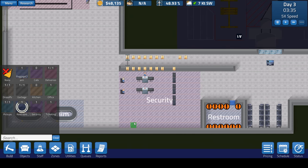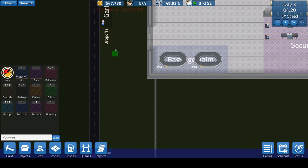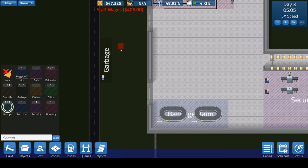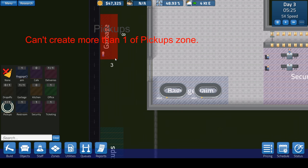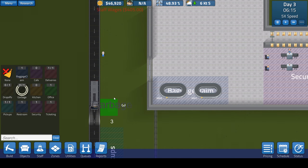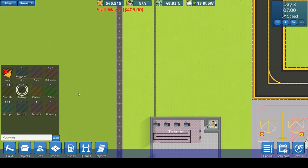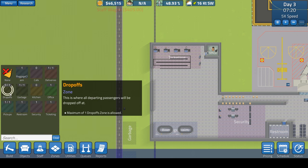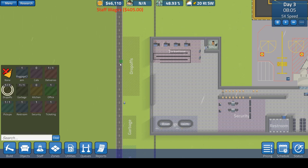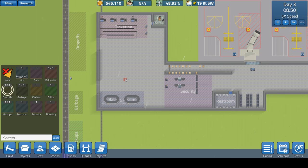We don't need to hire more security because the scanners and metal detectors run on their own. We need to label this a restroom. Let's also fix some of these zones. The drop-off zone here is going to go away, and the pickup zone is going to get made a little bigger. Let's relocate the garbage zone — I want to delete it. We'll put the garbage zone over here. And we'll do a big drop-off zone as our main priority. That should give us plenty of flow.